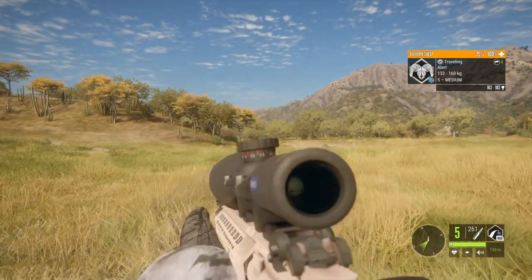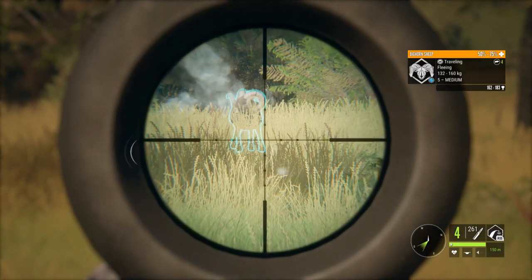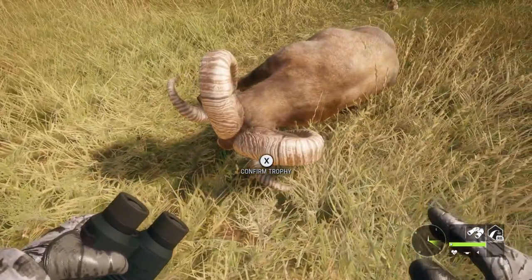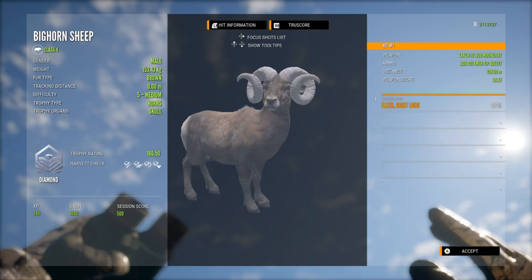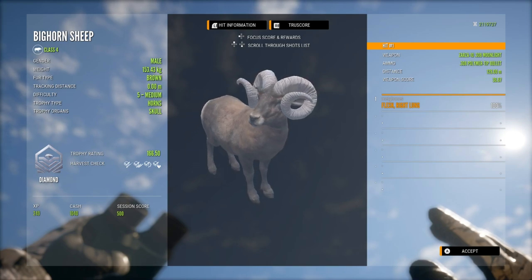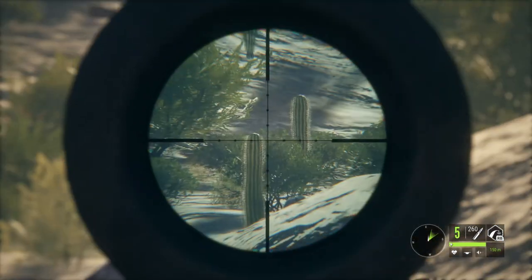I did spend quite a bit of time waiting to get a good shot on this guy — he just didn't want to give me a really good angle, which is why there was a cut. But as soon as he did give me a shot, the .308 did a perfect job bringing him down. He is a diamond at 166.50. I really want to get a 170-plus bighorn with bigger horns, but I always get the smaller horn version, so hopefully eventually I'll get one for the trophy lodge.